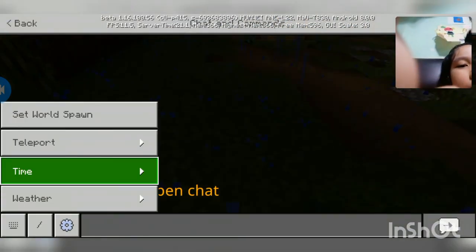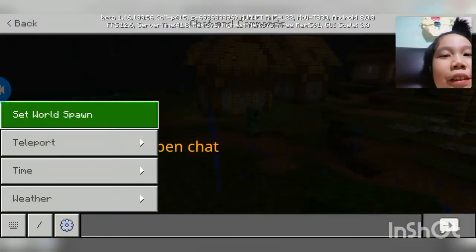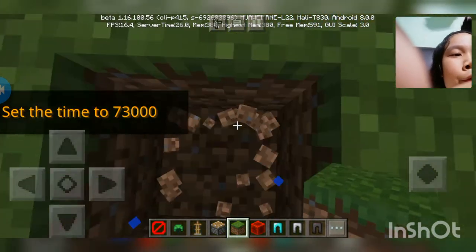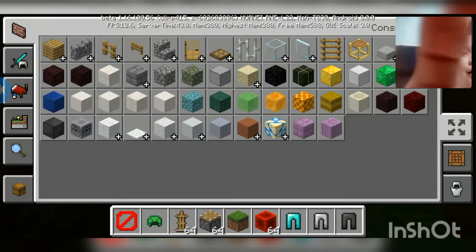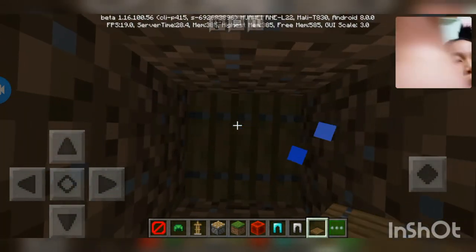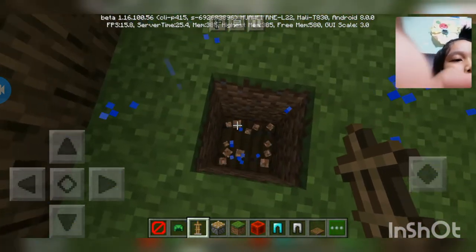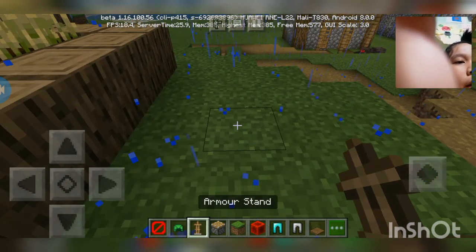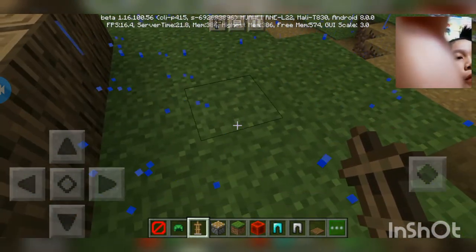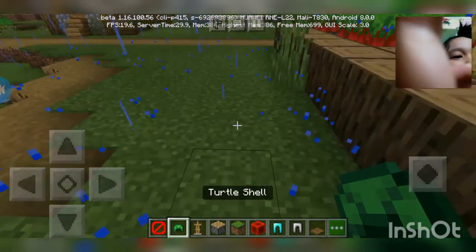First, select where you want to place it. Once you've selected your spot, dig two blocks down. Place your trapdoor in there, then get your floor block and place it on top, right above the trapdoor. Now place your armor stand on top of that block.